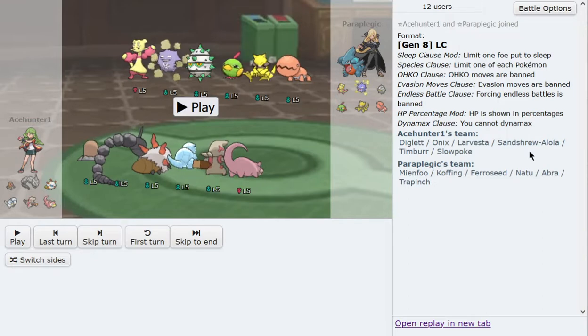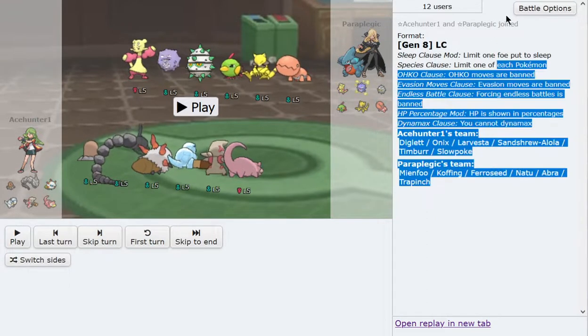On the opposing team, honestly it looks like a good matchup for me. Paraplegic has Brat, Natu, and Abra — a double Psychic core combined with Koffing, which is really good for my Onix. And what we see here is actually no Fire Resist, so Trapinch would usually be the fire check, but Larvesta can't get trapped because it can U-turn — so that's really good for me. What I have to watch out for is probably getting my Sandshrew worn down and Abra sweeping, but I also have Diglett, so it might not be that big of a problem.